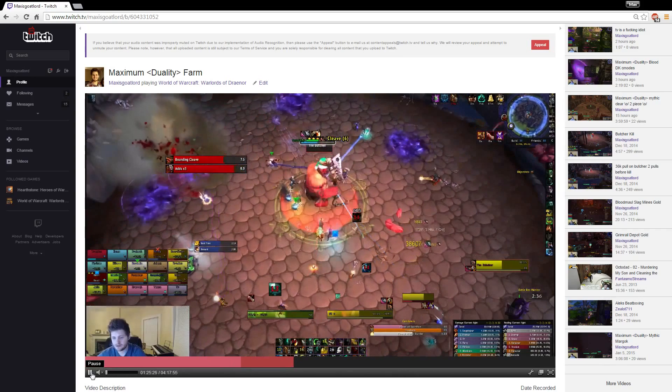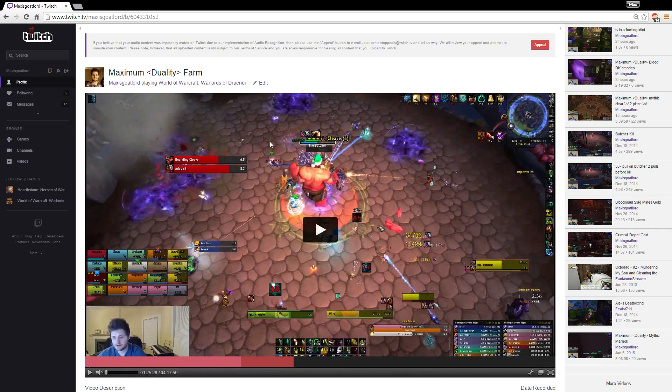Always glyph Touch of Death for this fight. I ended up topping at around 37k I believe. So that's the Serenity opener. Now as far as how Chi Explosion with two-piece works — I feel like everyone has kind of figured out the opener by now from watching me play, but I just started playing with this two-piece and you guys really should use it.